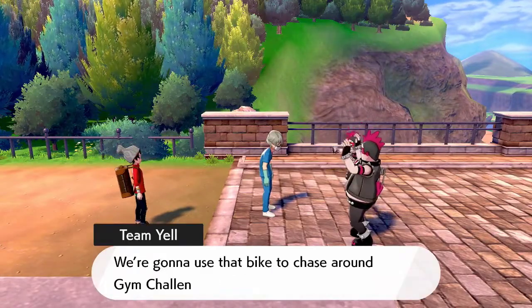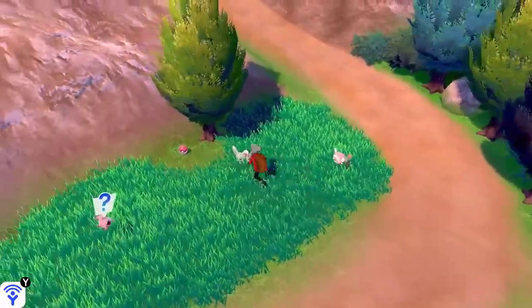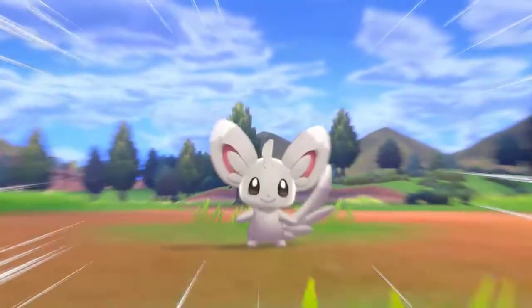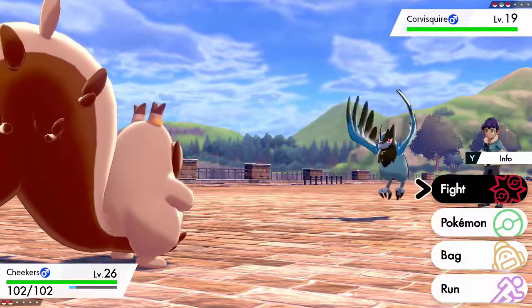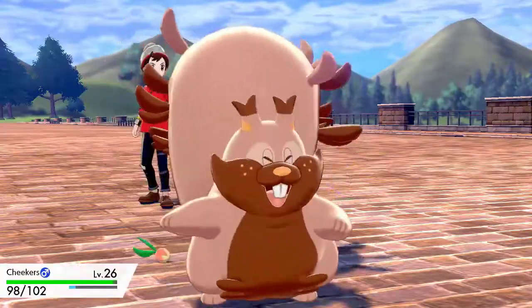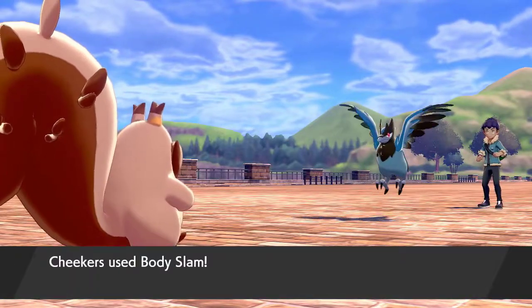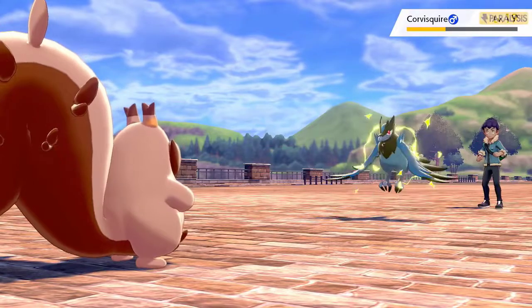We head through Route 5 and rescue some dude from Team Yell's shenanigans, and in return we're given a brand new bike. I forgot like a dummy to catch our next Pokémon, so I ran down the hill and chucked a Poké Ball at Minccino's face. Then on the bridge, Hop and I face off in another battle, but beforehand I make sure to level up so I don't get my butt whooped again. Cheekers is able to lead us off and take down each of Hop's Pokémon, and even if Cheekers fainted, Cash was ready to fight.